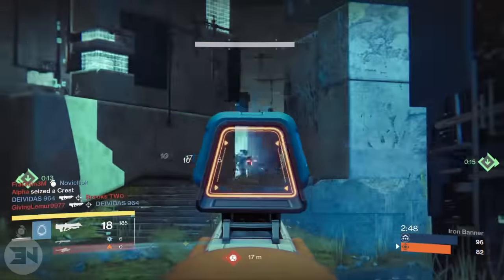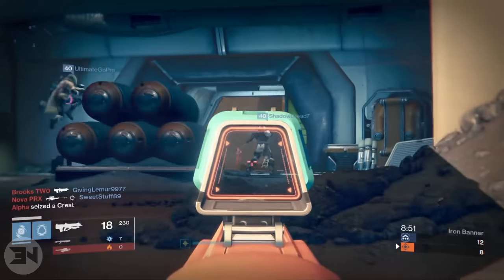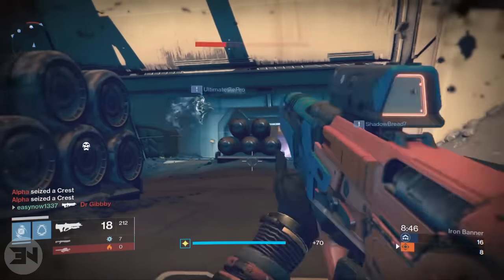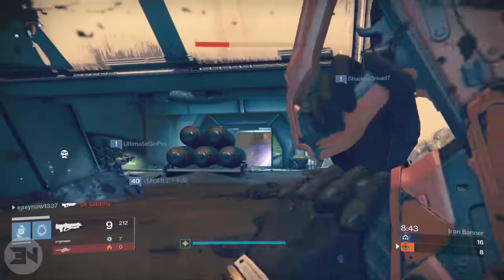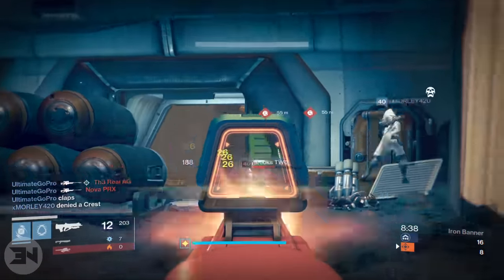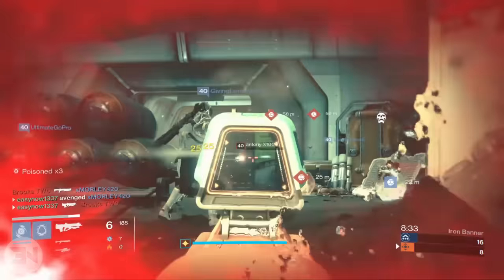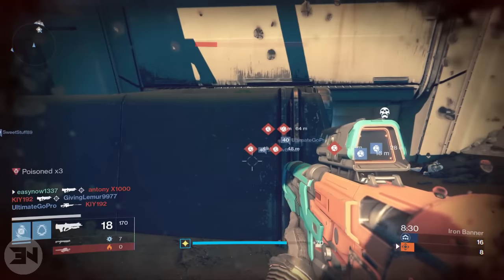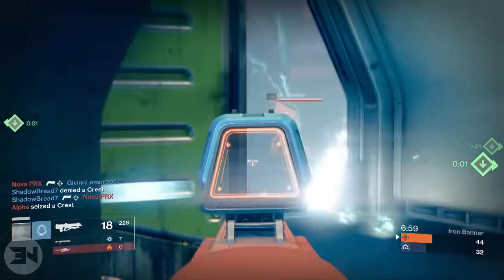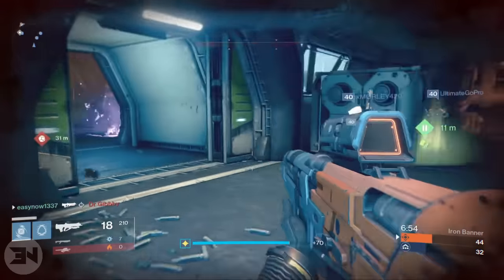The weapon is the B29 Party Favor. This is a Vanguard weapon — I actually got mine from a Nightfall and it dropped at 389 attack. I have a choice between Secret Round, where missing a shot from the weapon's burst will fire a fourth shot, and Partial Refund, which is a chance to return a portion of the magazine after an assist. I feel like a lot of the time if I get an assist I back around the corner and reload anyway, so I'd much rather have Secret Round.